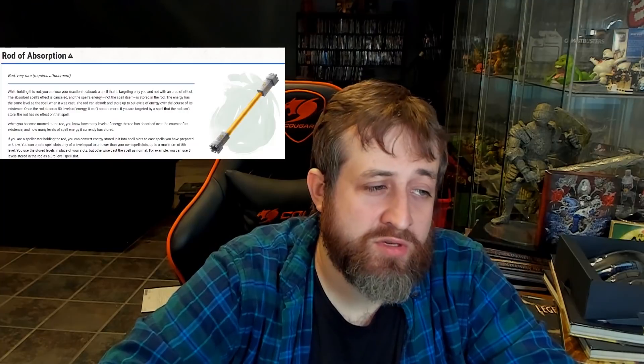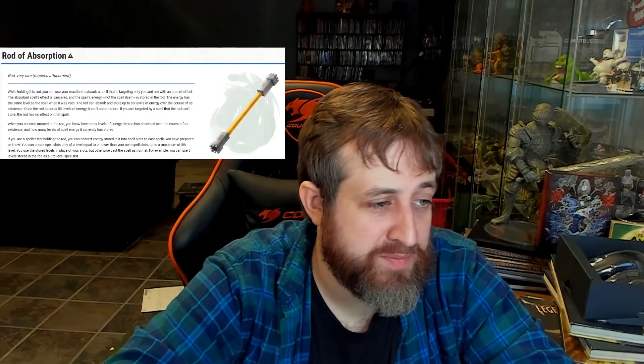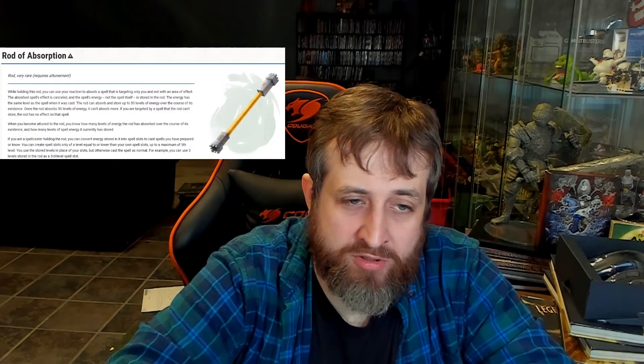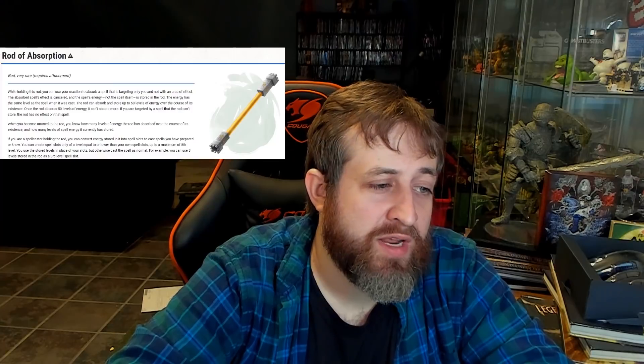Number 3 is the Rod of Absorption. This very rare attunement magic item found in the Basic Rules or the DMG - I just recently really read through it, which is why it appeared on the Wizard list and why it's here again. While holding this rod, you can use your reaction to absorb a spell that is targeting only you and not you with an area of effect. The absorbed spell's energy is cancelled, and the spell's energy is stored within the rod. You can use that stored spell energy to cast spells back out of it. It can store up to 50 levels over the course of its existence - once it's absorbed 50 levels of energy, it can't absorb any more. When you become attuned to the rod, you know how many charges are left. If you're a spellcaster holding it, you can convert energy stored in it into spell slots up to a maximum of 5th level spells - which is great because you can never cast higher than 5th level spells anyway, so you'll get the full use out of that.